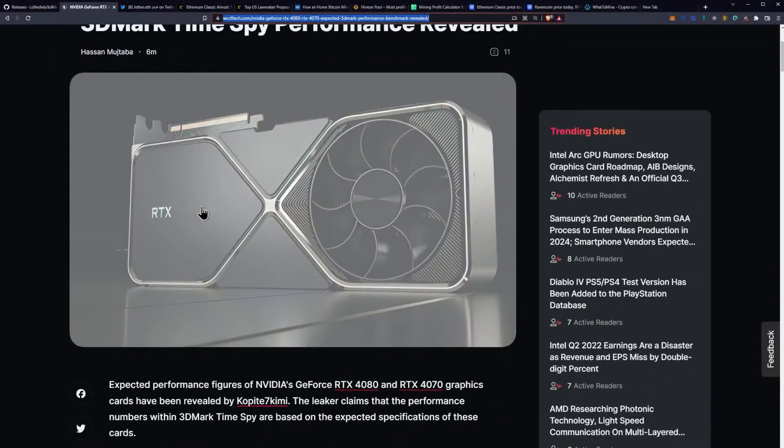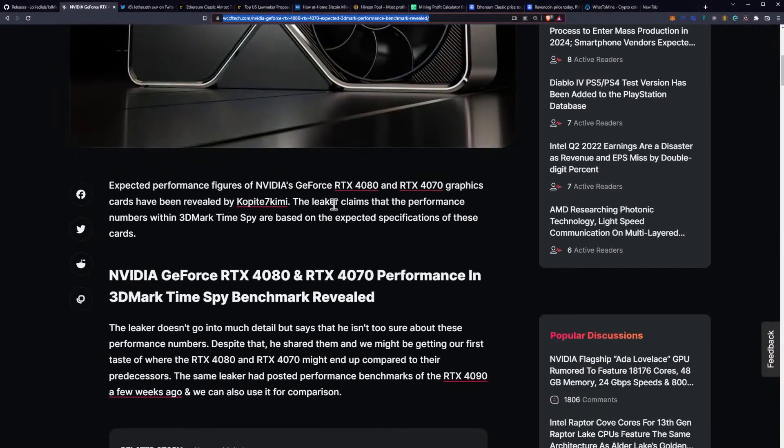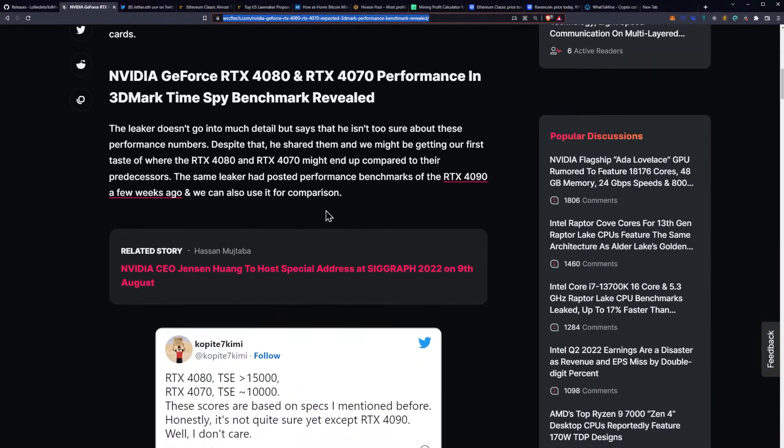Let's talk about the RTX 4080 and 4070. They have expected 3DMark TimeSpy performance levels. The expected performance figures of the RTX 4080 and 4070 graphics cards have now been revealed by Copite7Kimi. The leaker claims that the performance numbers within 3DMark TimeSpy are based on the expected specifications of the cards. The leaker doesn't go into much detail, but says that he isn't too sure about these performance numbers. Despite that, he shared them, and we might be getting our first taste of where the 4080 and 4070 might end up.